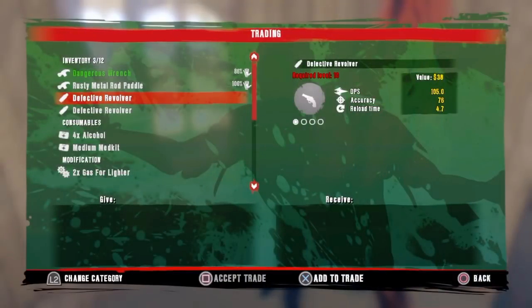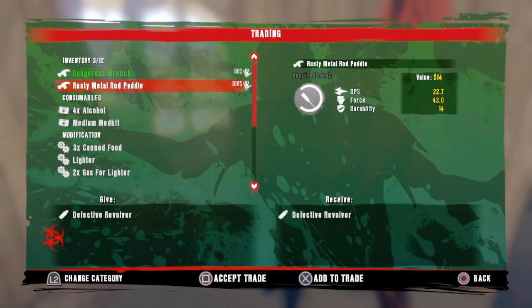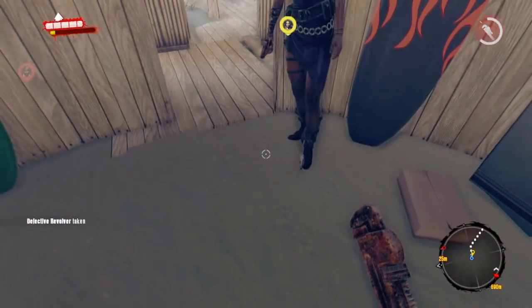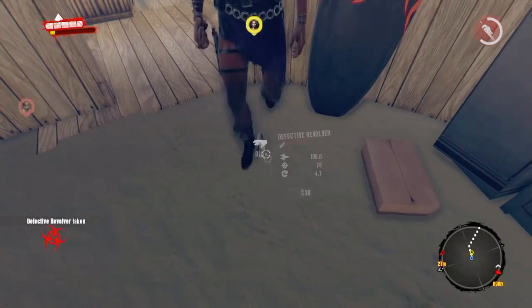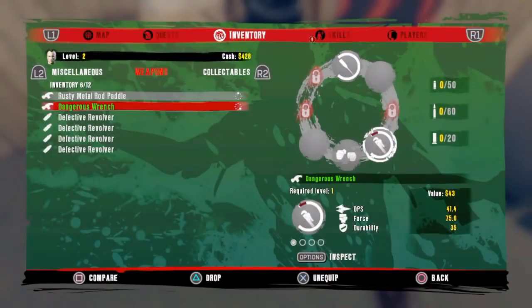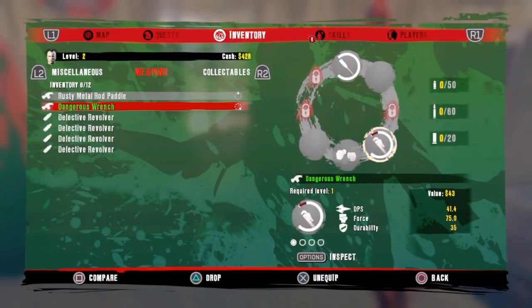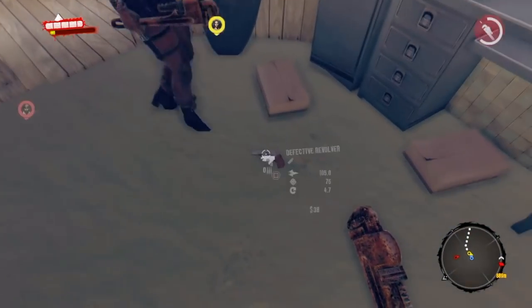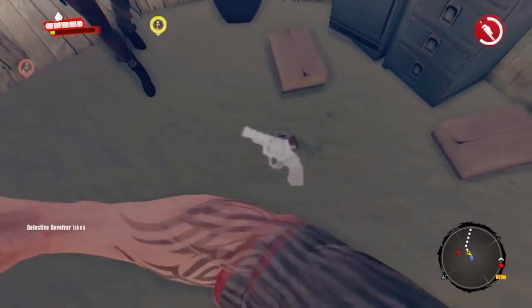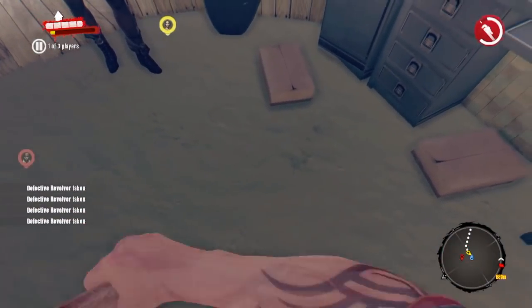You put your gun on there and then boom — you pull out another one. It just keeps on going. Now I have four Defective Revolvers. George, just so you can see — holy shit, I haven't even got one. Have I got one? Should we keep doing it so we can buy loads of stuff?